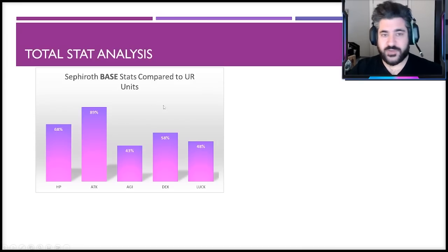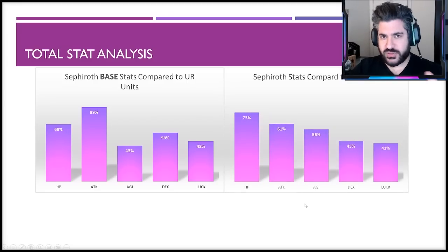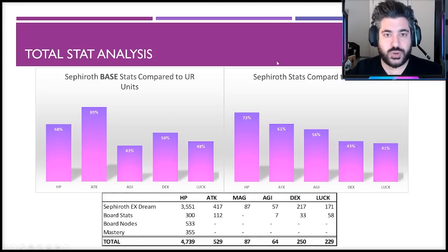Translating those five charts into a single graph: the attack stat is among the highest and so is HP. When we add in board nodes and mastery stats, a few things change. His HP remains among the best in the game, but attack takes a step back — the board node he receives is a 15 HP node, whereas most damage dealers get an attack or magic stat. That's why he gets significant bulk but steps back slightly from an attack perspective, though that's not the end of the story for attack.